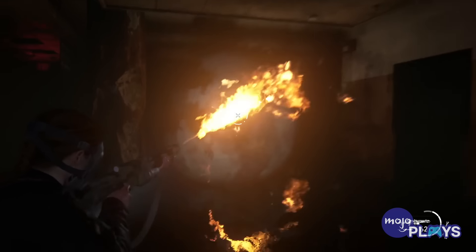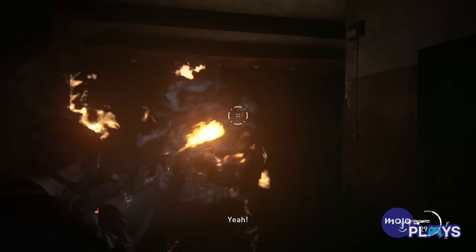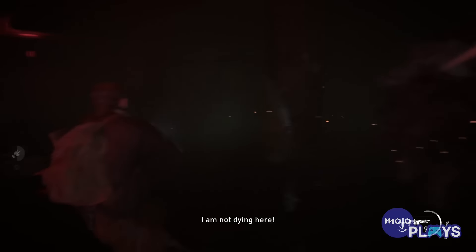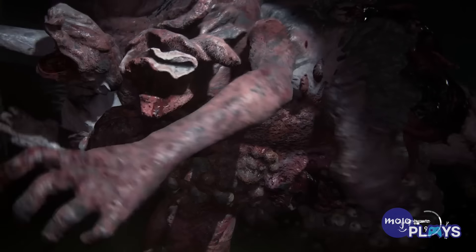The Rat King is made up of several infected, conjoined over time by the Cordyceps fungus. The space in which you fight it is claustrophobic, leading to multiple moments of panic as the foe closes in. Making it worse is the stalker who breaks off mid-fight, so that you're hunted on two fronts.